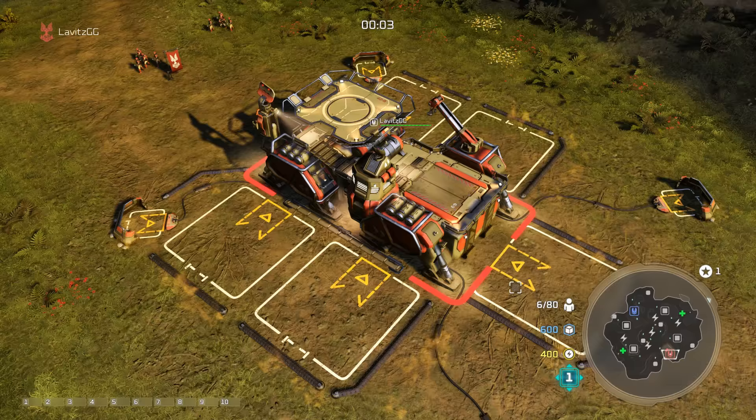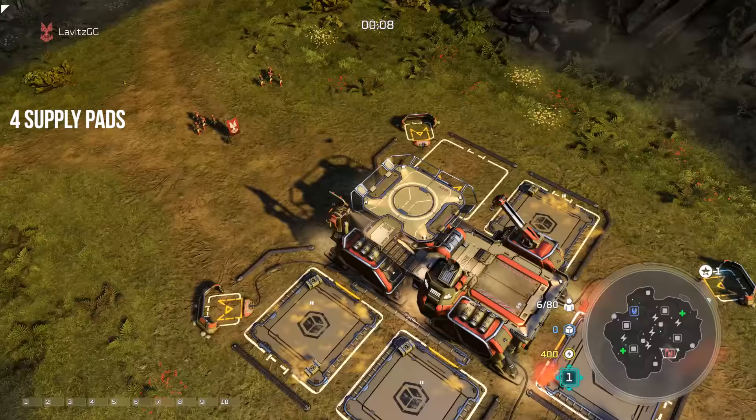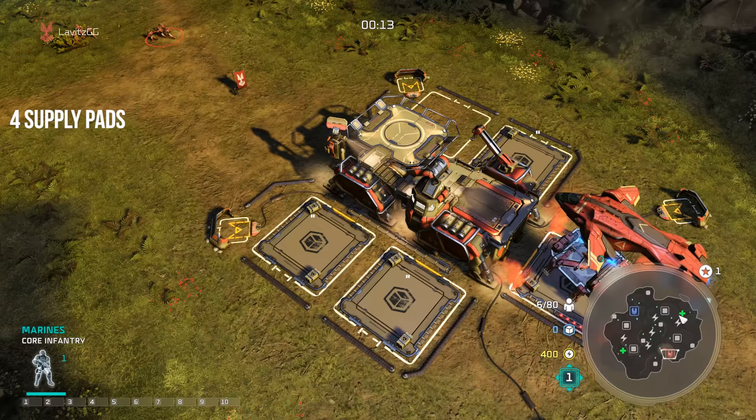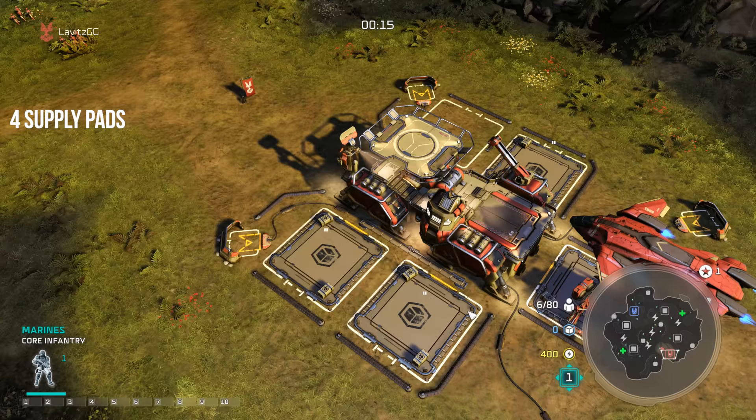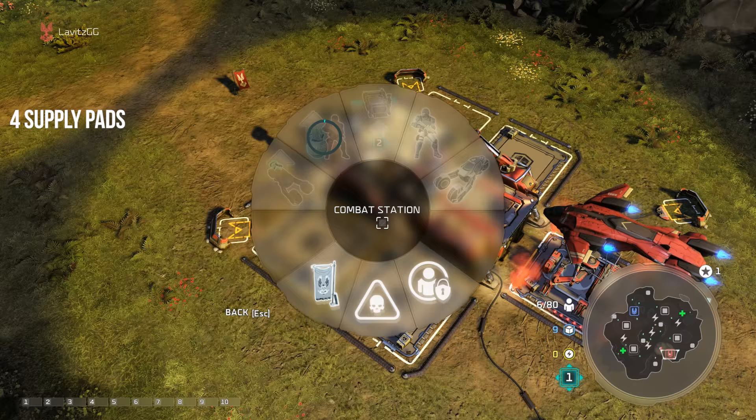This build opens up with four supply pads right off the bat. You also want to grab your two sets of marines and send them to collect the supplies that are nearby your base. Every spawning base has a few sets of supplies nearby that if you send your marines to, they can pick up. You're also going to want to research the mini frag launcher upgrade from your base.